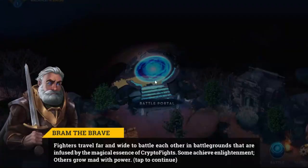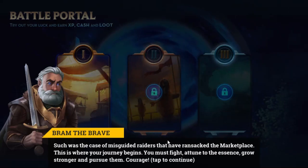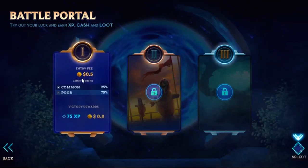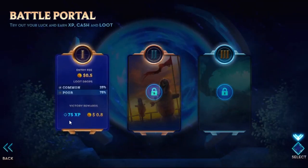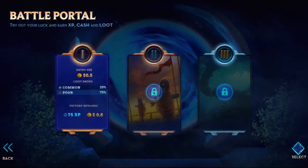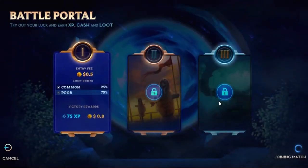Battle Portal. Fighters travel far and wide to battle each other in battlegrounds infused by the magical essence of Crypto Fights. Some achieve enlightenment, others grow mad with power. Misguided Raiders have ransacked the marketplace — this is where your journey begins. You must fight, attune to the essence, grow stronger, and pursue them. So we're gonna start with the first place — entry fee is 50 cents, and the reward is 80 cents as well as experience.